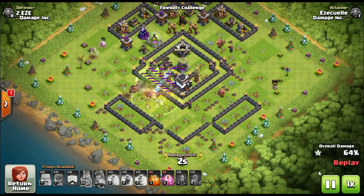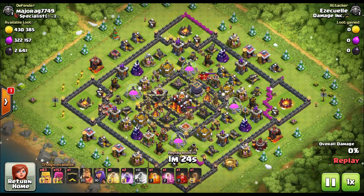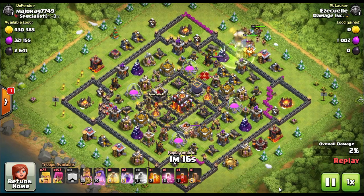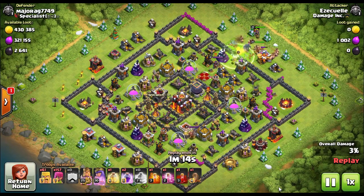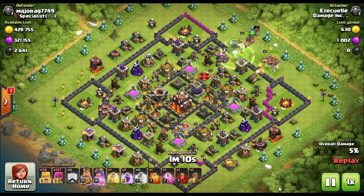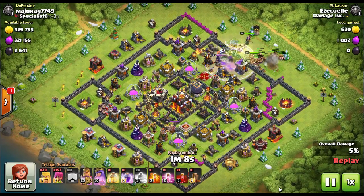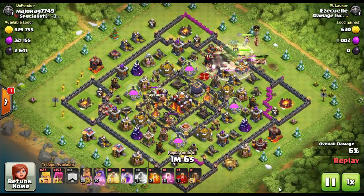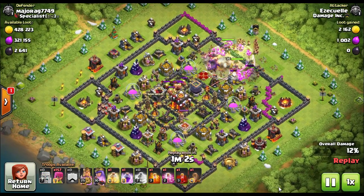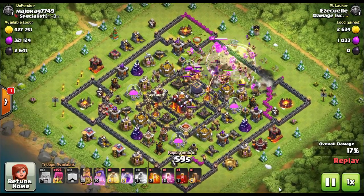A lot of people when they're first starting out will literally put four or five Barbarians on one particular building — like a collector, for example — then put four or five Archers behind them. You'll see the defenses start shooting at the Barbarians. They'll slowly or quickly die out, and by the time they do, the Archers can finish off the building. It's a really good one-two punch.